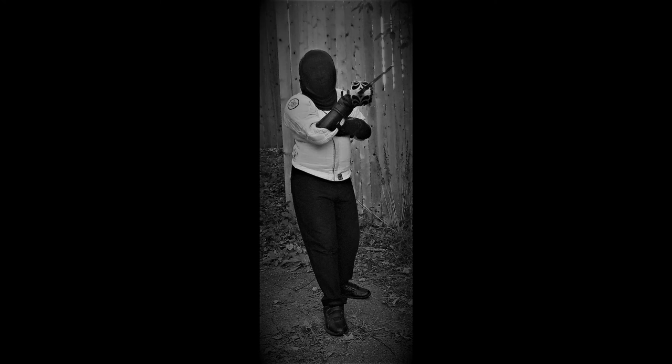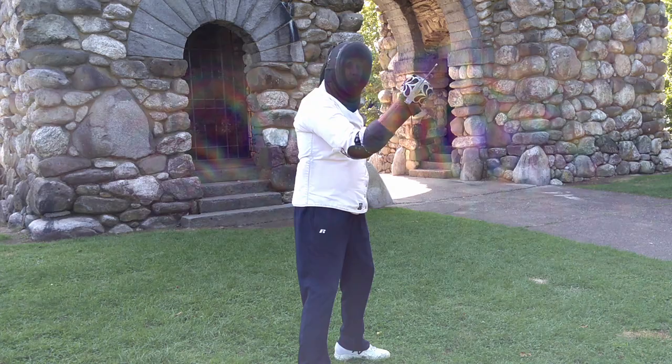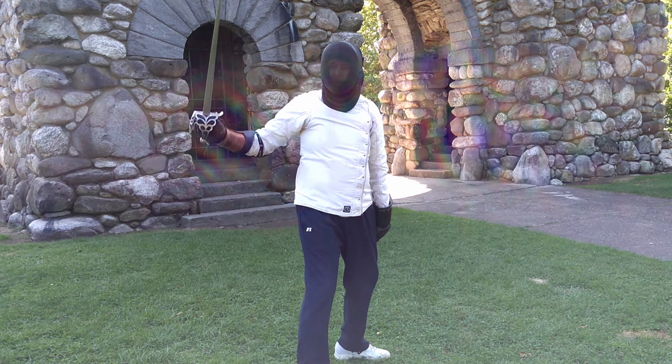Imbrocata is a high saber second, or what some systems call a hanging guard. Maltante is a high spadrum guard. Silver does not think much of these two lyings, but for the sake of completeness, I will just note that you may, if you make a rising cut, wind up in one or the other of them. So for Silver's sake, figure out how to strike, thrust and ward from both of them.